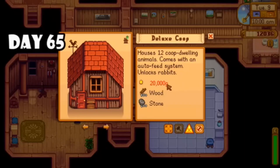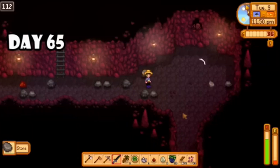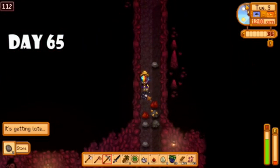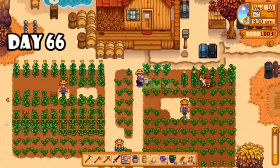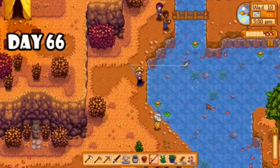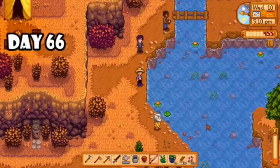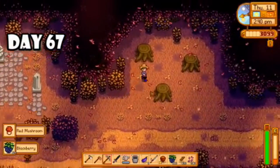Day sixty-four I harvested some cranberries, started collecting blackberries as they were in season, and completed two quests for Linus and Marnie. On day sixty-five I wanted to get a deluxe coop but didn't have quite enough, so I ended up choosing to upgrade for the big barn instead. I mined for the rest of the night and I almost went home, but I decided to go down one more corridor and I'm so glad I did because look what I found. Day sixty-six I tended to my crops then spent the rest of the day fishing — trying to get the tiger trout, walleye, and some other fish I could not seem to catch.